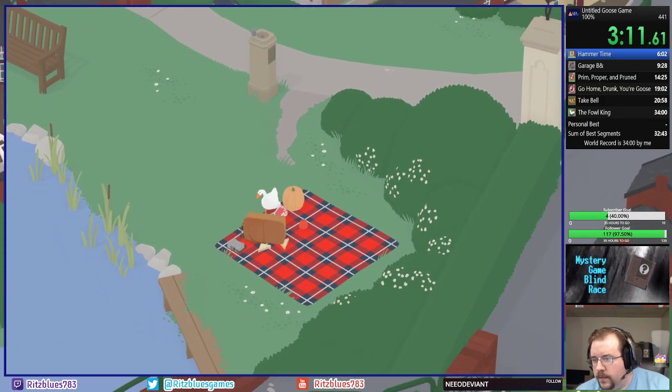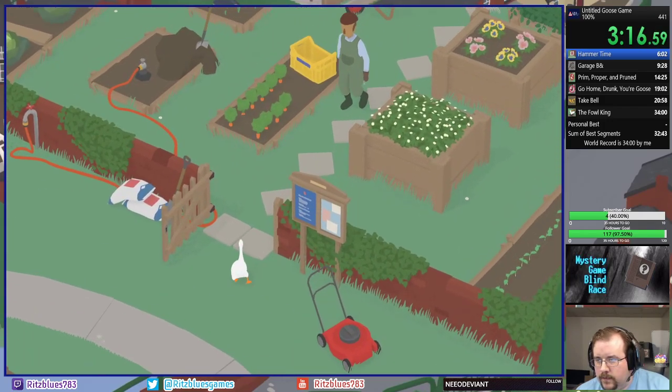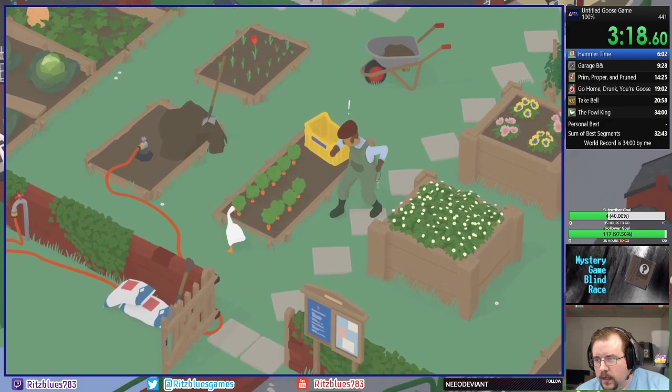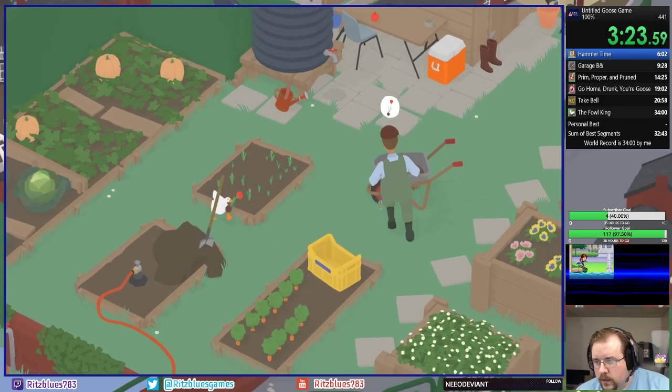We were fortunate at the very beginning to get good RNG where Willie was right in front of the sprinkler, so I don't have to get him wet this time. But I do still need to steal his hat. So we're going to go ahead and do that.